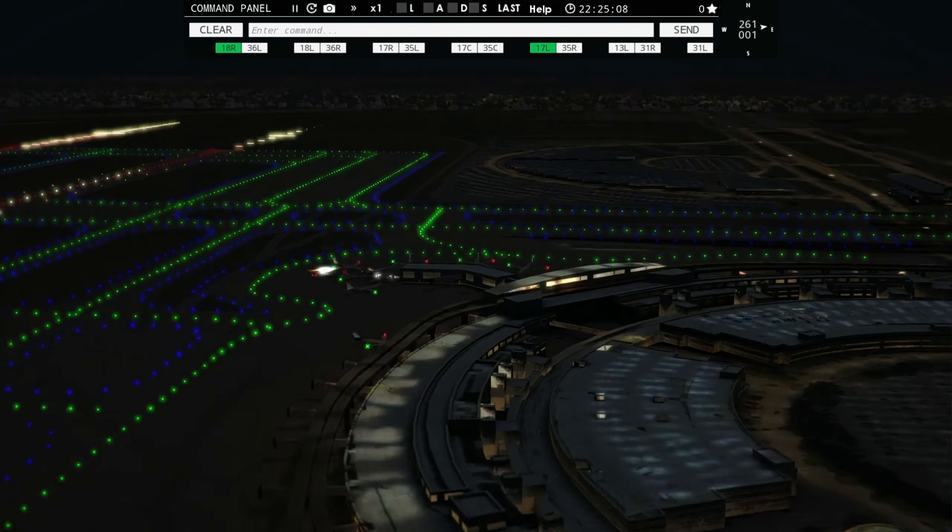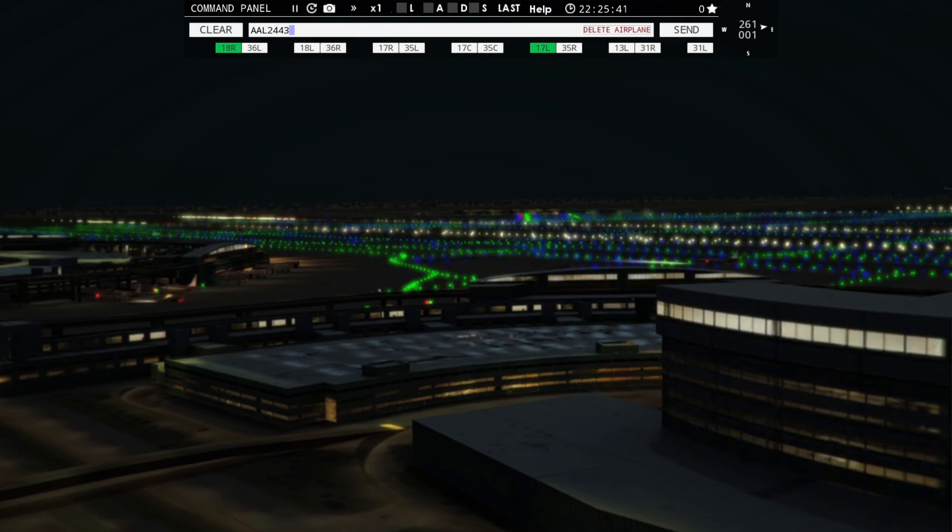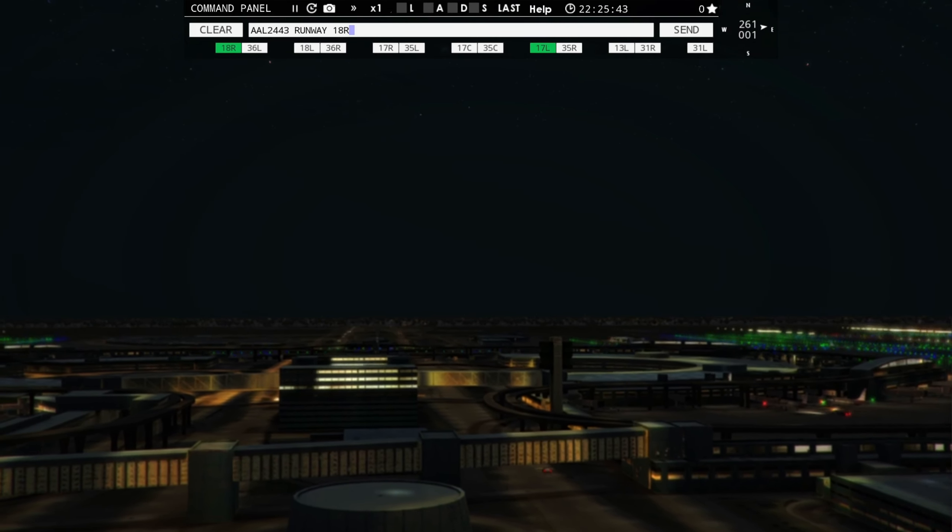Delta 1678, runway 17 left, cleared to land. American 2325 with you, runway 17 left — runway 17 left, cleared to land, Delta 1678. Tower, American 2585 requesting push and start — American 2585, pushback approved, expect runway 17 right.